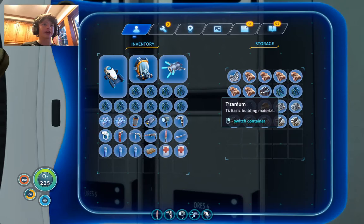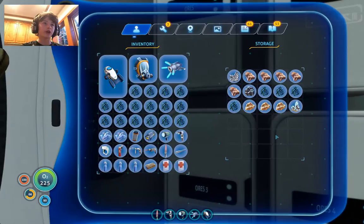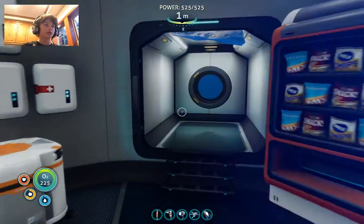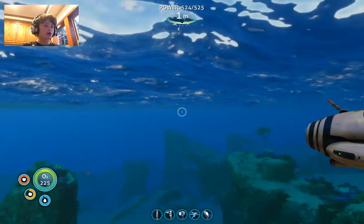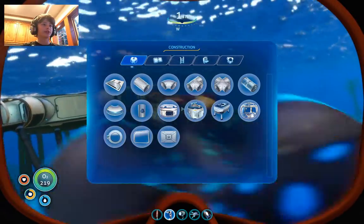Here's all the titanium I've gathered. I have more in this chest. Okay, I can't even hold it all — I got so much. The habitat builder is actually at low power, so that's not very great.